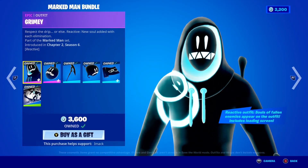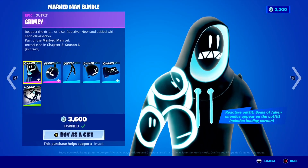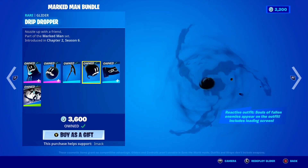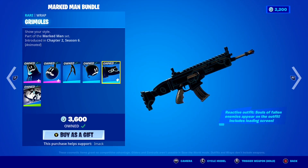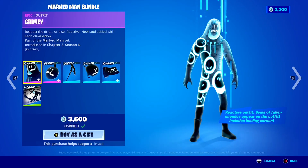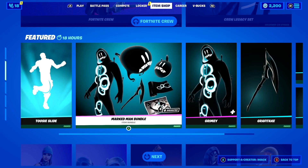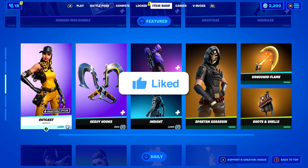The Marked Man bundle is also back today. In this bundle, you get the Grimy skin, the Columbo back bling, the Graffiti Axe pickaxe, the Drip Dropper glider, the Grimy's animated wrap, and the Pen and Ink Pal's loading screen. It's pretty cool, and if you want to gift it, let me know.